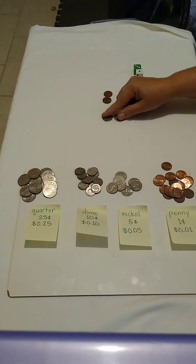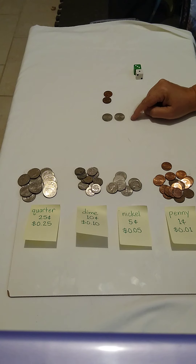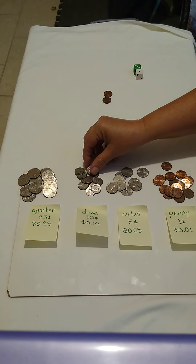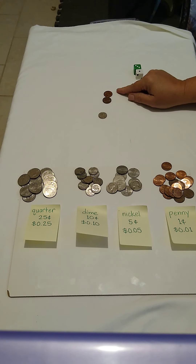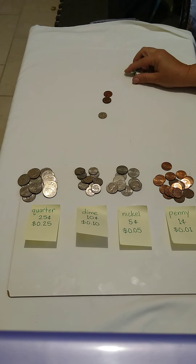Five ones equals one five. Now I have two nickels. I can regroup — I can exchange my two nickels for a dime. Now there's no more exchanging, so I'm going to count out: ten, eleven, twelve.